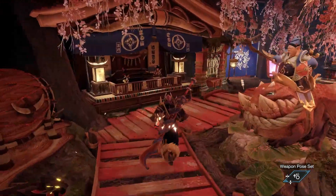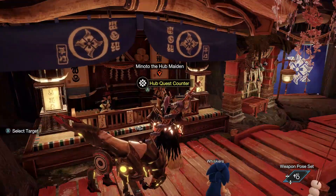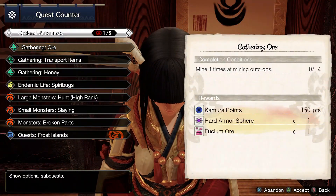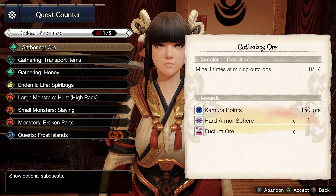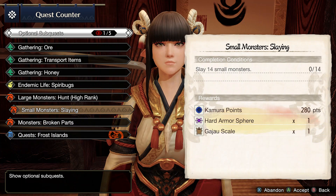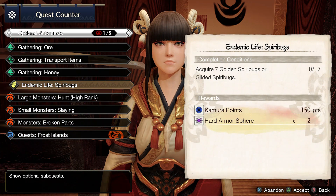So first off, and definitely in my opinion the best way, is going to be to make sure you're always picking up your optional side quests. These can hand out a lot of different goodies and you're going to be completing them as you progress through your main quests. You're always going to want to pick the ones that have armorspheres, as it's definitely going to help you out — especially late game if you're trying to upgrade those high-end pieces of armor.